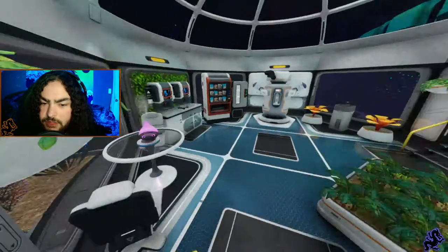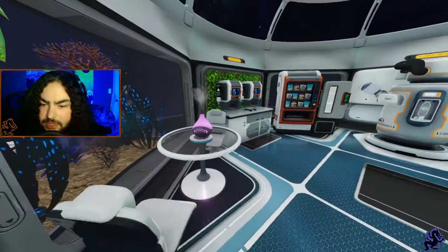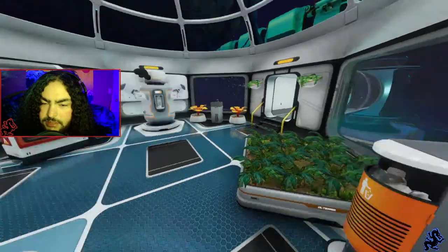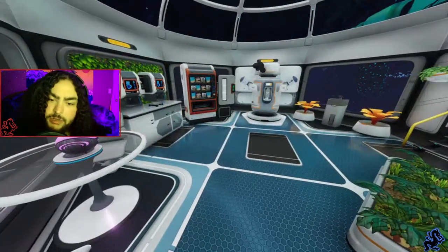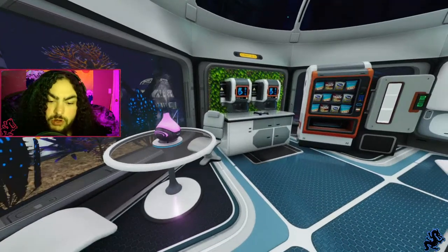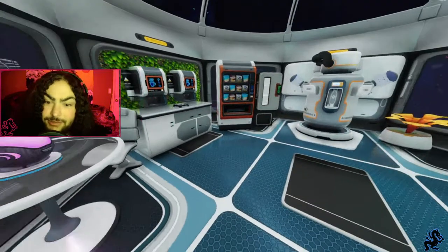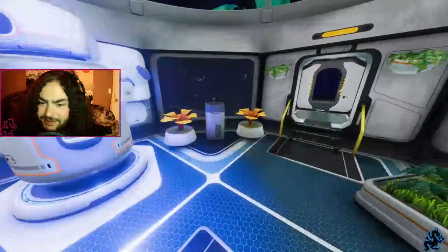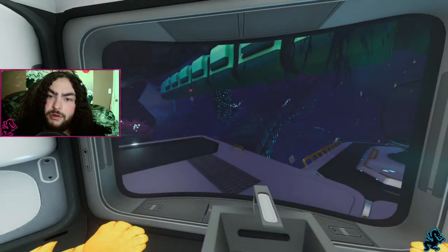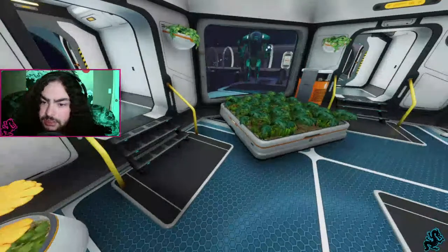I'll start by going straight ahead into the mess hall. This base has everything that the top portion has — I wanted to make it basically similar in that aspect, same rooms anyway. But this one is not symmetrical at all. Our Sea Truck is still down here from when we were streaming and building this base.